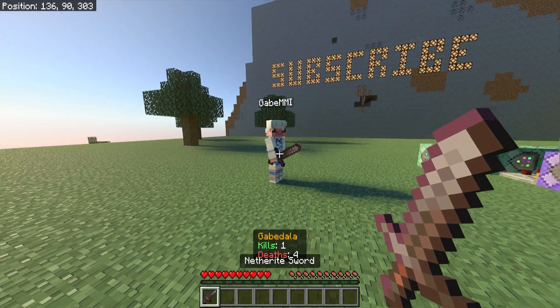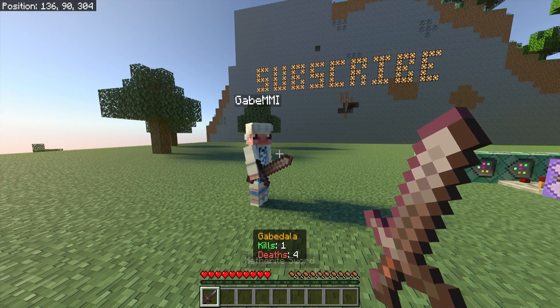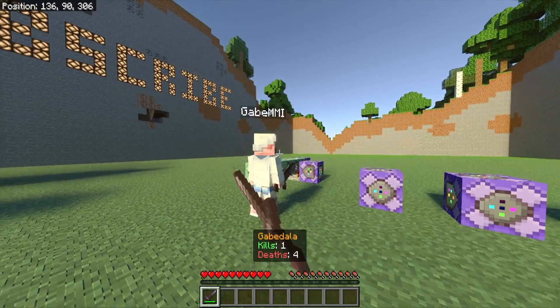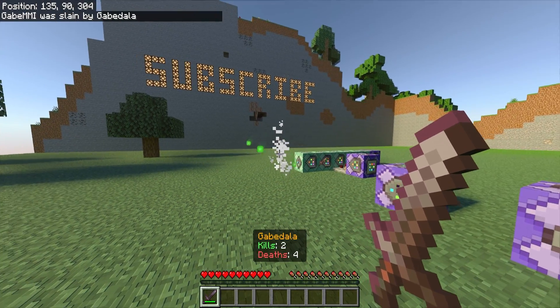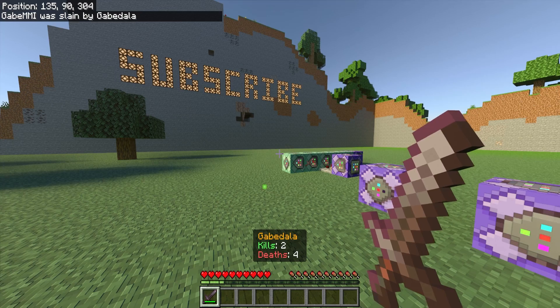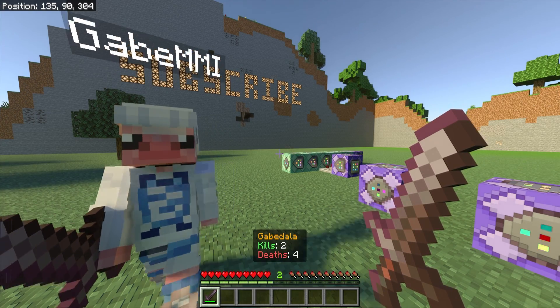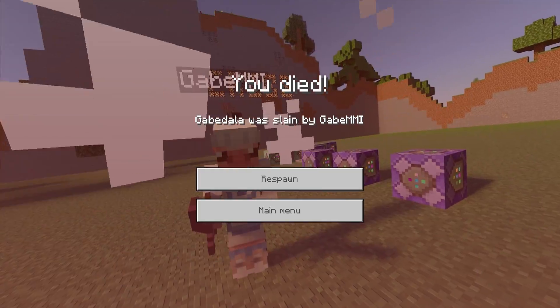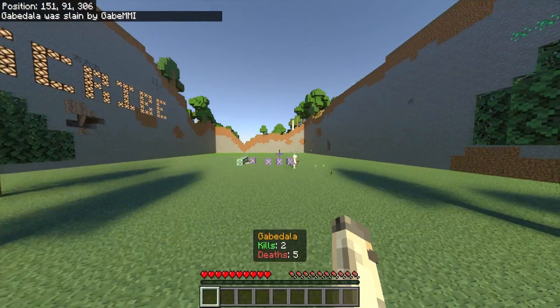So let me show you guys how it works. I have my alt account right here, and as you can see I have one kill and four deaths on the bottom of the screen. If I kill this alt account, it will update the kill counter and say two kills. And then on my alt account it will add an extra death. I currently have four deaths, but if I were to die on this account it will update to five deaths, as you can see on the bottom of the screen.